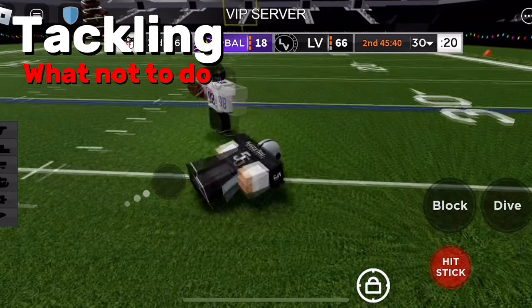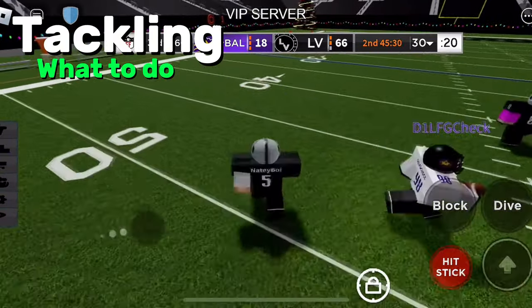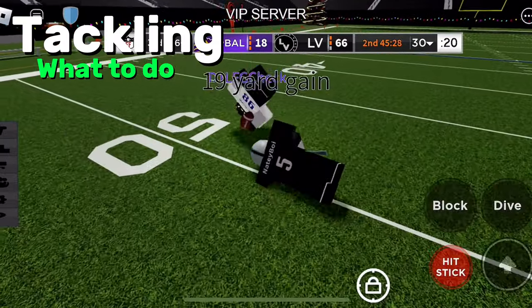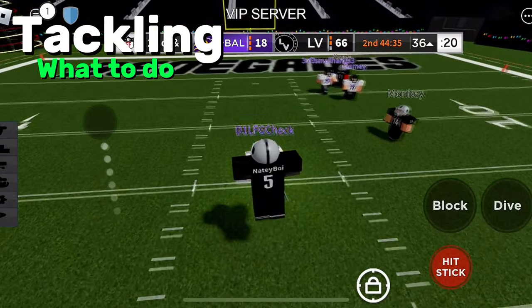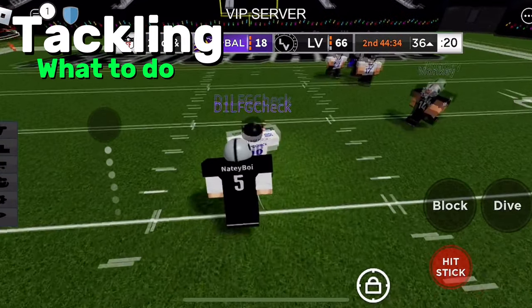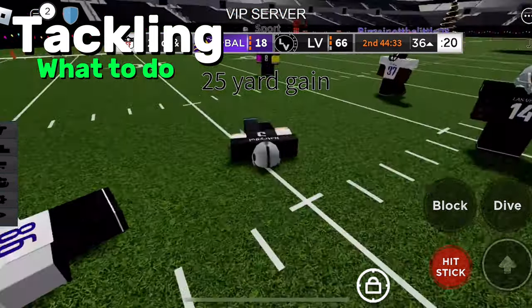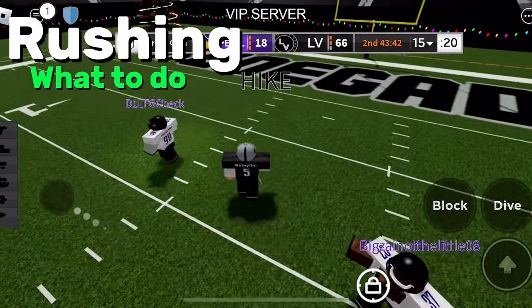Tackling is one of the main things in the game because there are a lot of catches. When you want to tackle someone and not get juked, stay right by them and as soon as you're close, dive. Another cool trick: if they're burning you, dive at them, click shift lock and click block at the same time — it makes you do a 360 spin and gives you the advantage on the tackle.